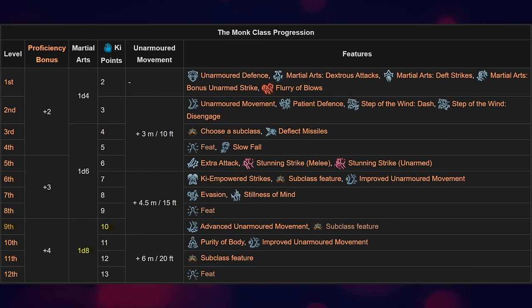So at monk level 9, daggers and short swords that would normally scale with less damage will now scale for 1d8 damage plus their modifier. This is important to know with how we talk about gearing later on.